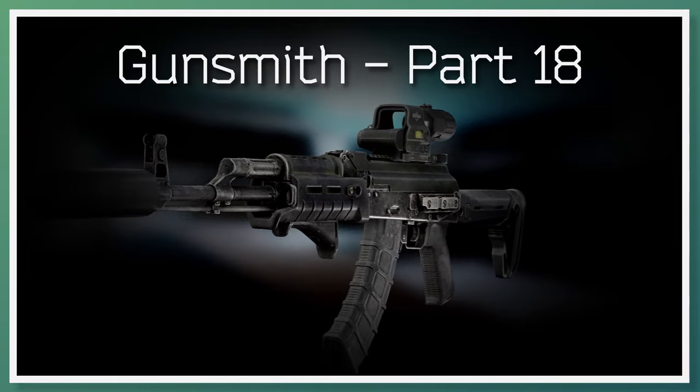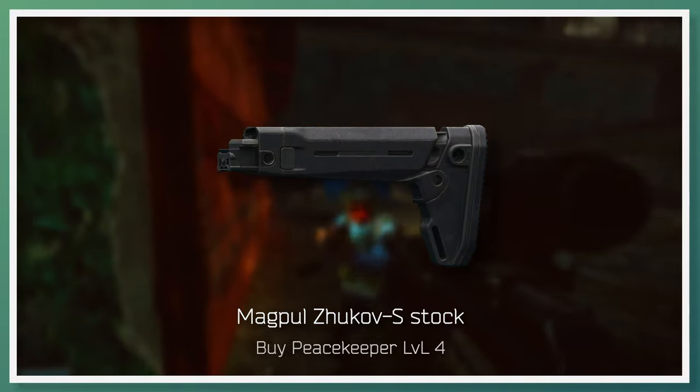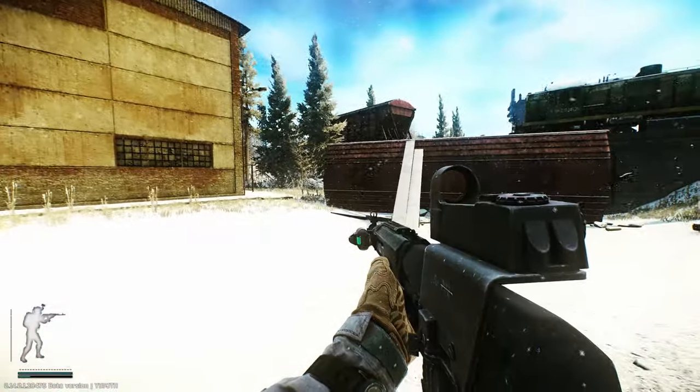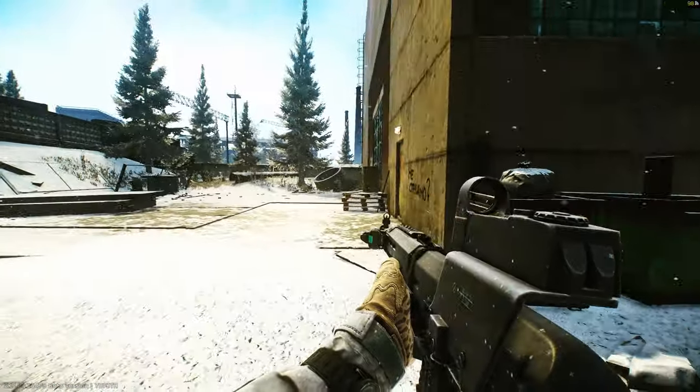Going on to gunsmith part 18, Mechanic requests that you build an AK-MN. A required part for this task is the Magpul Zhukov S-Stock, soonest available to buy from Peacekeeper Loyalty Level 4. And that concludes the list. The majority of players that get this far in the task line have already unlocked max level traders, so there's no further opportunity to make a profit off of a low supply.